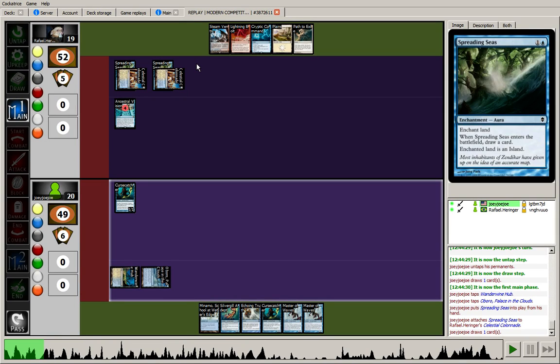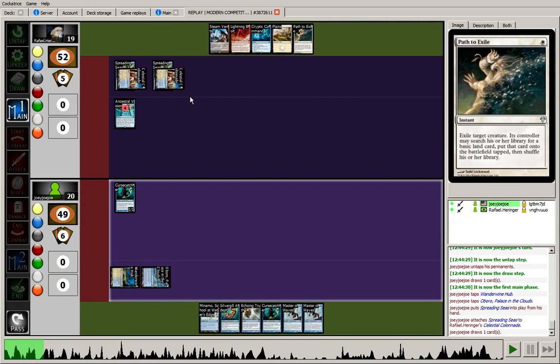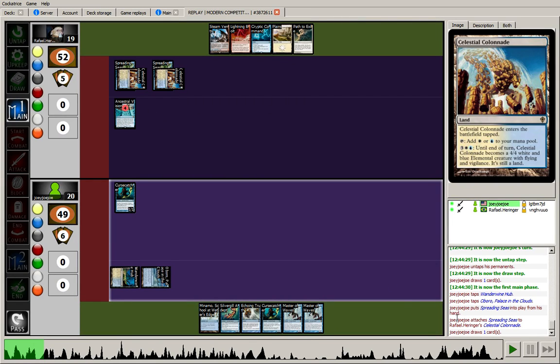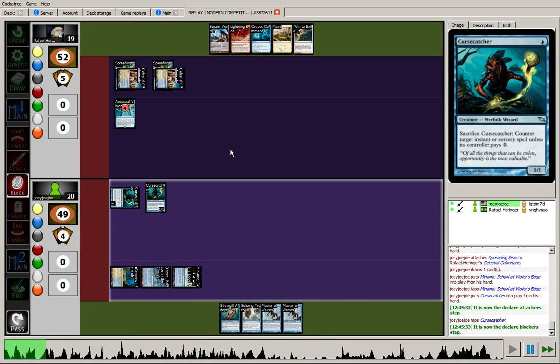Against Jund they can use Maelstrom Pulse or Abrupt Decay to get rid of Spreading Seas, but against Jeskai it tends to stay there the whole game. So take him off white as well, which is really important for them to cast things like Path to Exile, and especially Supreme Verdict requires double white. That's the idea — play Spreading Seas before doing anything and see what card I draw. I drew the Master of Waves, so swing with Cursecatcher for one. The opponent goes down to 18.